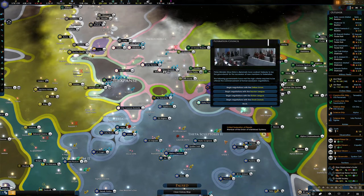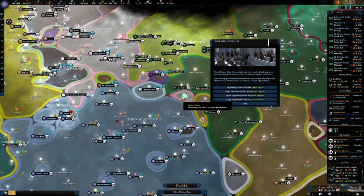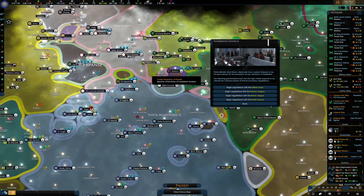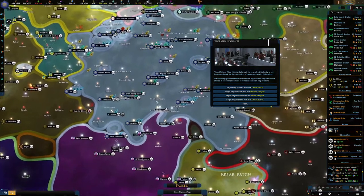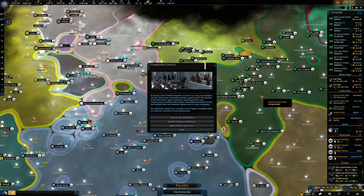So let's go for the smaller ones — the Bolians, where are they? There. And the Saurian? I'm not sure where they are. Oh, look at the Paklid, that's cool. What we could do is go with the Bolians because they're right there. Let's get them in.